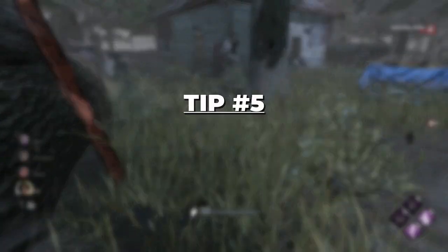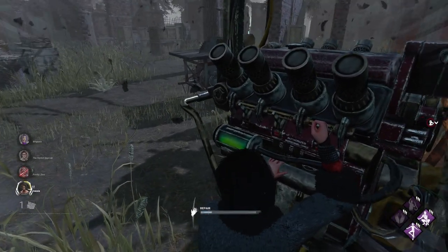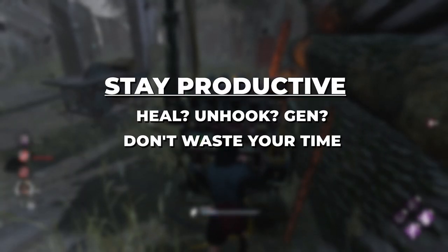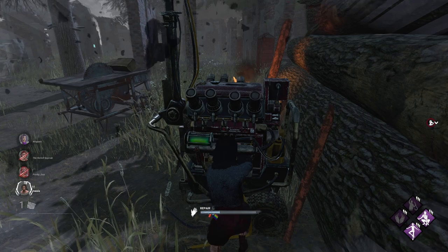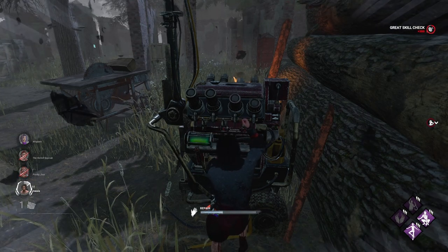My last tip, tip number five, is called make the most of it. If you just got done spending all this time with the killer and the killer drops you, your next thought should be whether you can heal, get an unhook, or where the next gen is — you want to stay productive. You just wasted the killer's time, don't waste yours. This is equally true for when you know your teammates are getting chased — make sure you're doing gens and making the most of their time.